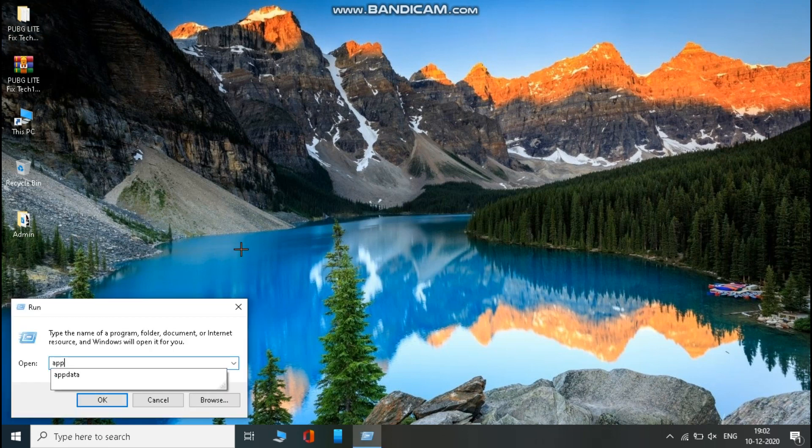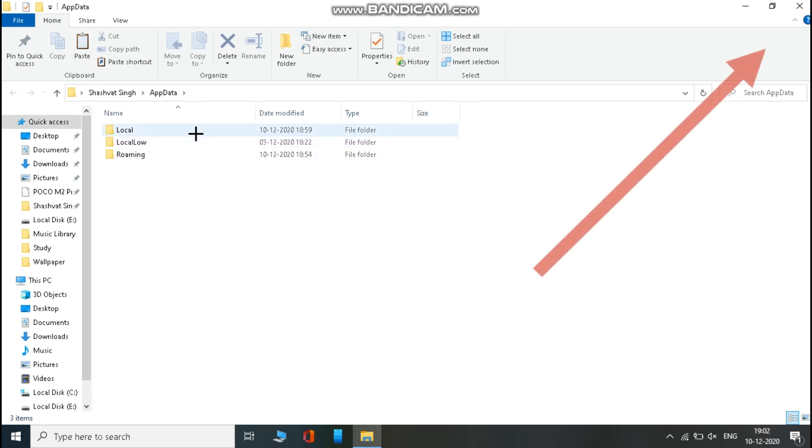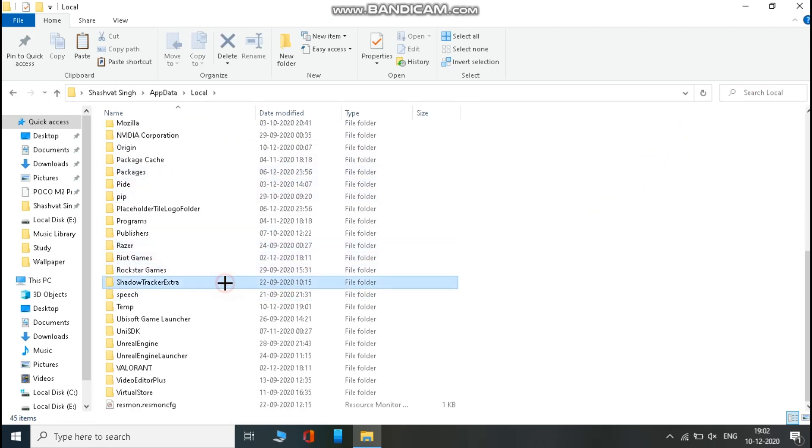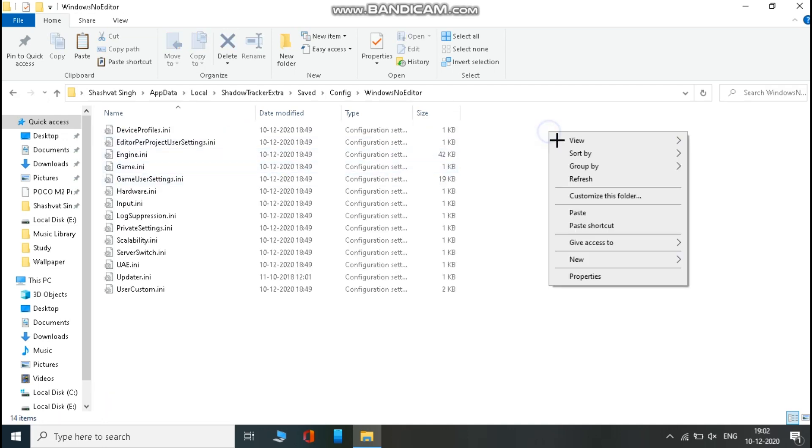Now press the Windows key + R on your keyboard and type AppData. Open Local, then Shadow Tracker Extra, then Saved, then Config, then Windows no editor, and paste everything there.